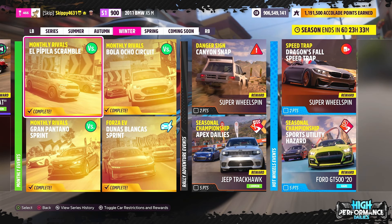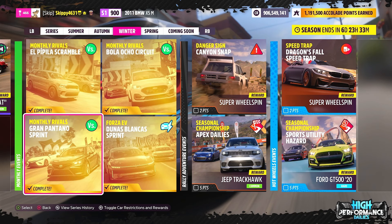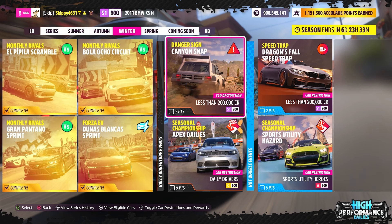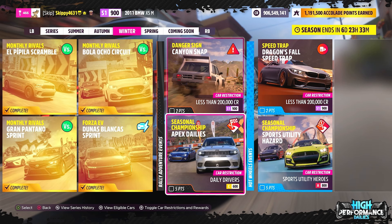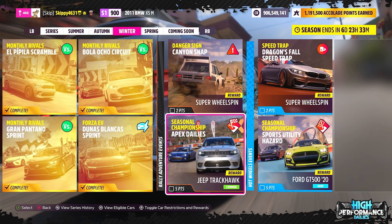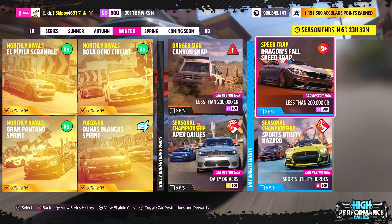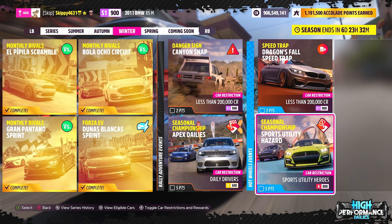Zero change on the monthly arrivals — just another week to put in quick lap times and test out the brand new cars in Forza Horizon 5. Finishing up with the Rally Adventure events and the Hot Wheels DLC: one danger sign with a Super Wheelspin up for grabs, car restrictions less than 20,000 credits, S1 900. And Apex Dailies giving out the Jeep Trackhawk, car restrictions daily drivers, C600. For Hot Wheels events: Dragon's Fall Speed Trap giving out a Super Wheelspin, again less than 20,000 credits, S1 900. And Sports Utility Hazard giving out the Ford Shelby GT500 2020, car restrictions Sports Utility Heroes, A800.